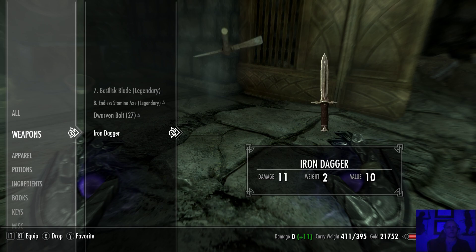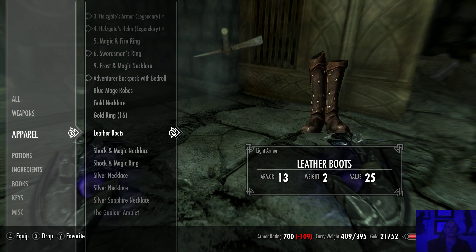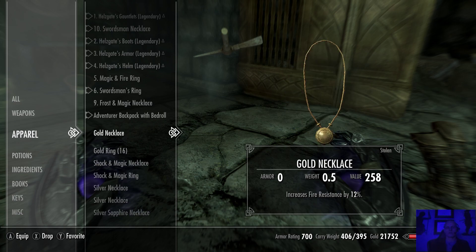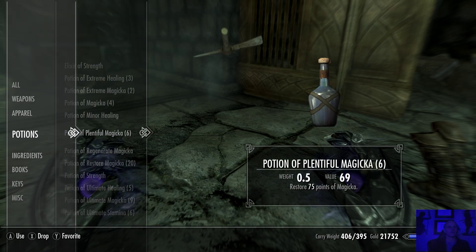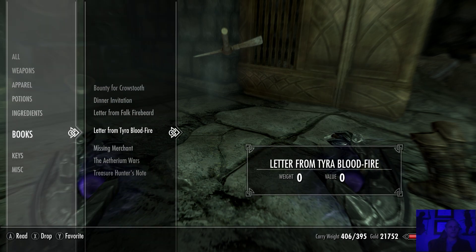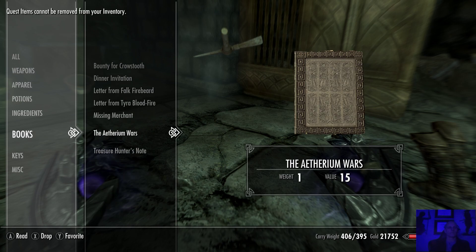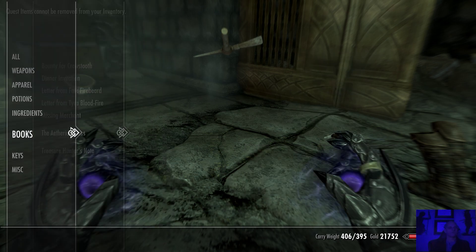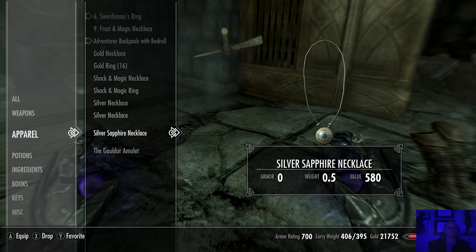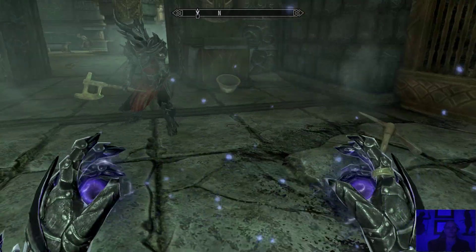That's not going to help me enough - I don't want to drop the pickaxe anyway. Leather boots - get rid of those. Robes. I've got to come up with eleven more pounds of garbage to drop, or use a potion. Let's see - get rid of that book. I'm back to the 'use a potion of strength' kind of option.